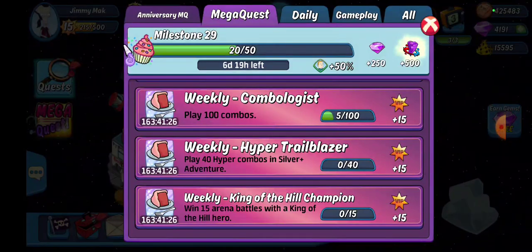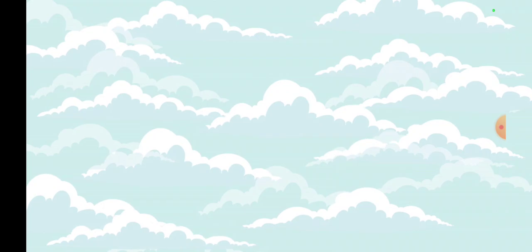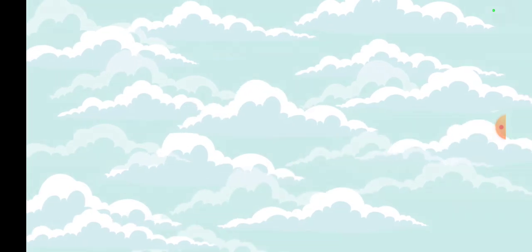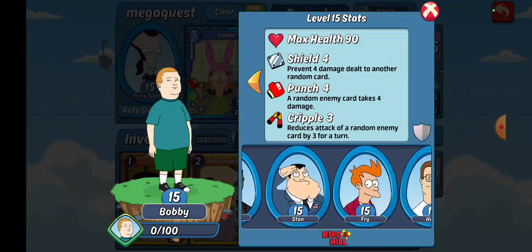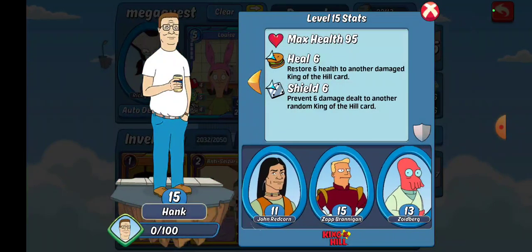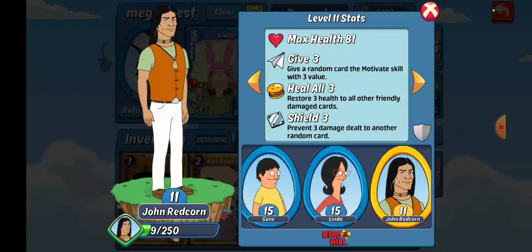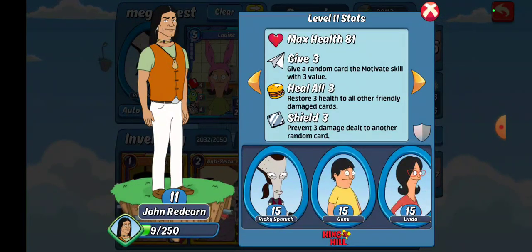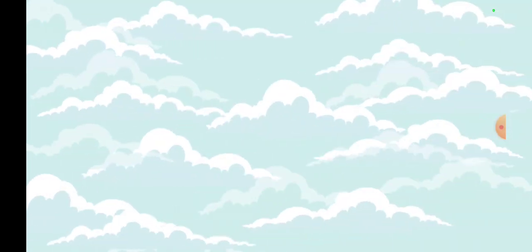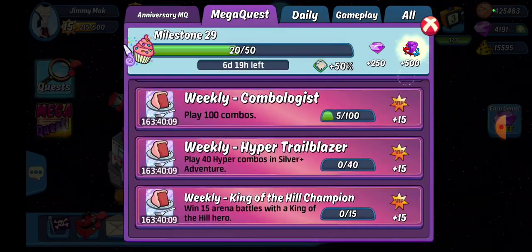Weekly King of the Hill Champion: win 15 arena battles with a King of the Hill hero. Those are currently — the screen takes forever to load — we are looking at Dale, Bobby, Hank, and John Redcorn. I'm waiting for them to put a Peggy hero in here, that seems reasonable. You have to win in arena. Ricky Spanish is not one, I'm setting him for something else. Win 15 arena battles with a King of the Hill hero equipped.